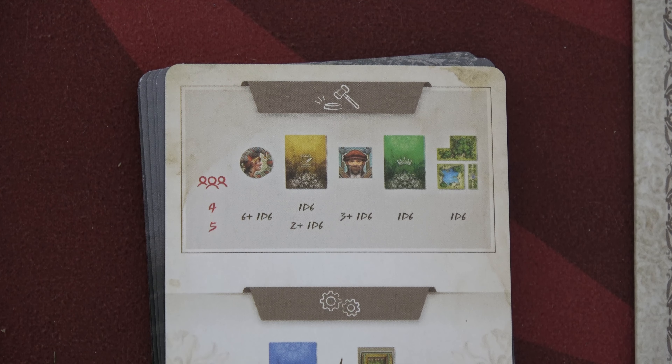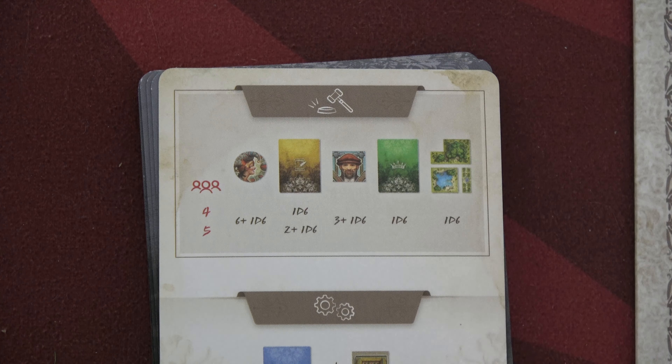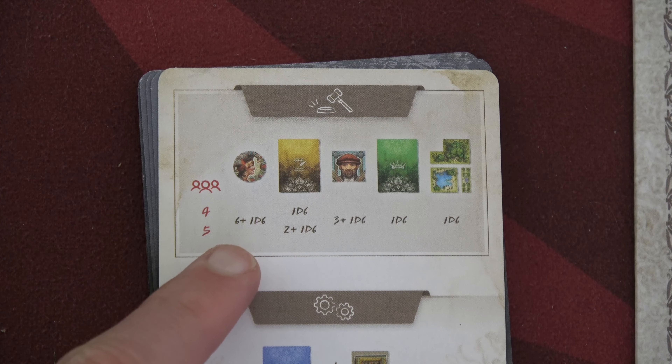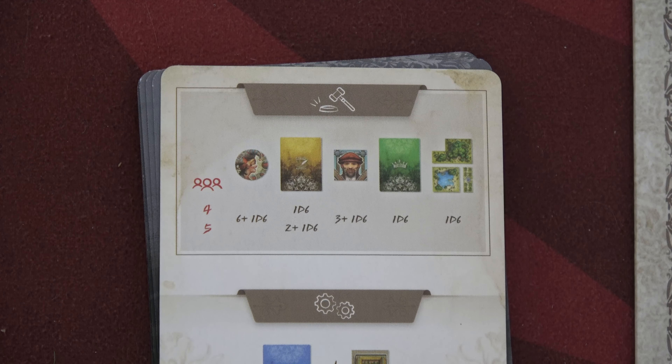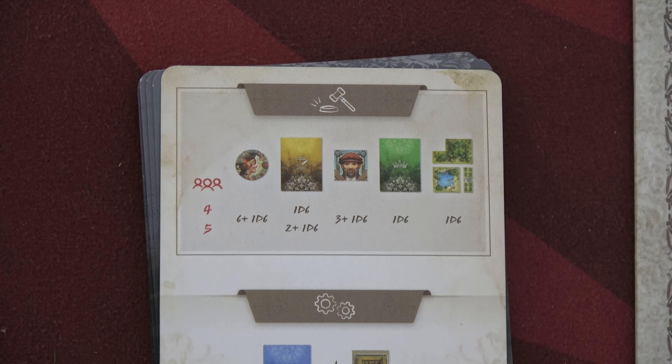If I chose the jester, we'd roll 1d6, add six, and see what the AI would bid — then go 100 florin higher to claim it. If the number is too high, I can pass, and that doesn't mean the AI takes it. In a four-player game we can choose up to four different items. There's a catch: if I roll a 1 or 2 on items with no modifiers, I have to take those. But if I try three items and pass, my final option can be taken for just 200 florin — though only for items without modifiers.